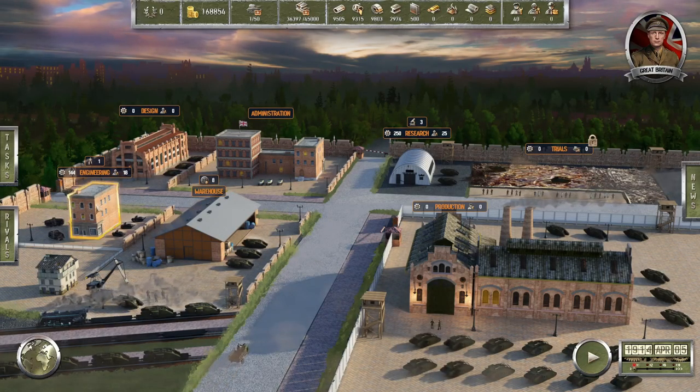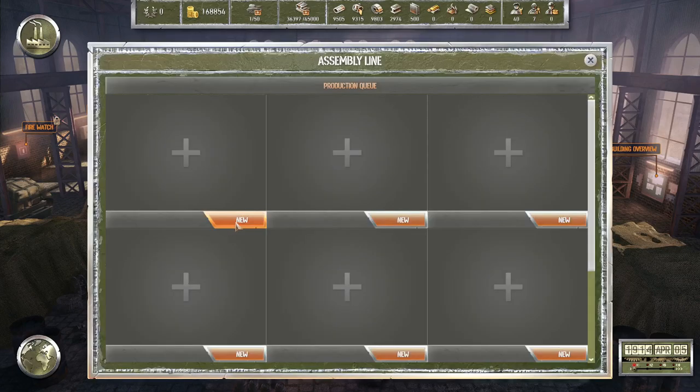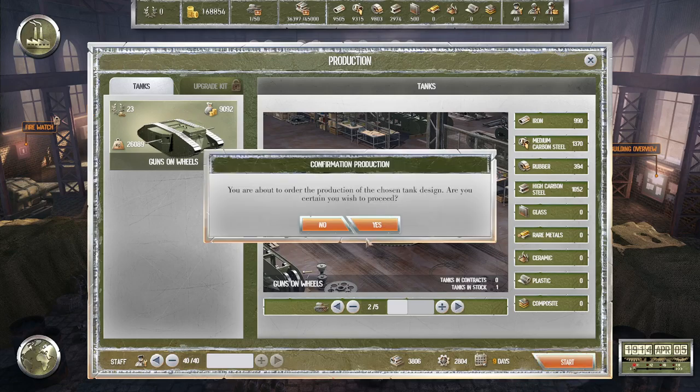We have one day to go on the engineering and eight days to go on the delivery. Are we going to build more of these? We can build five. Let's bank on being able to sell them. Let's do two — one is five days, two is nine days so we get a little discount on man-days there. It'll cost some material but we have material on the way, so let's start.